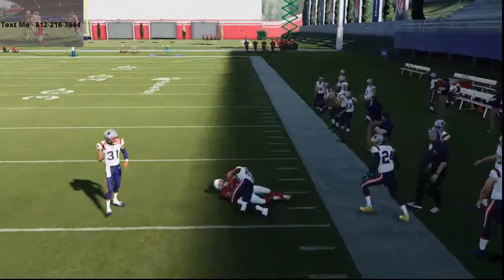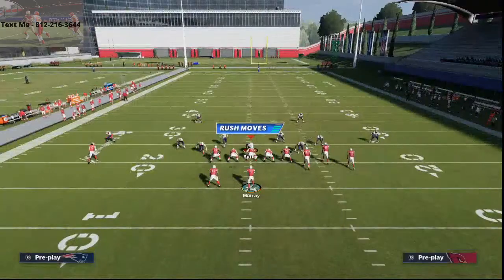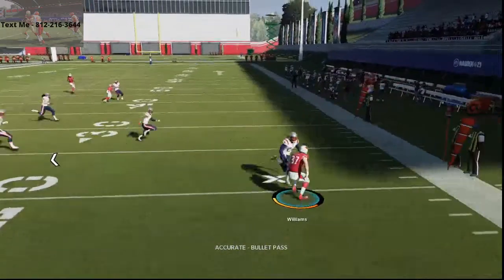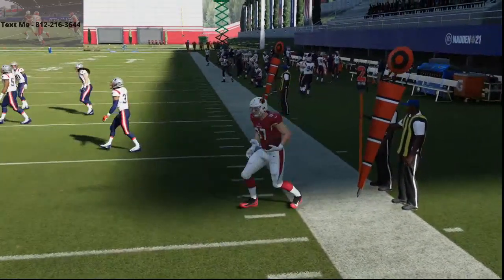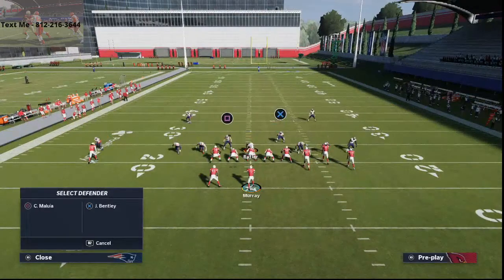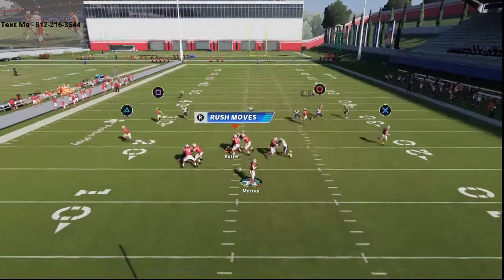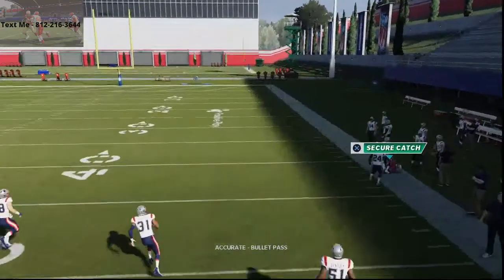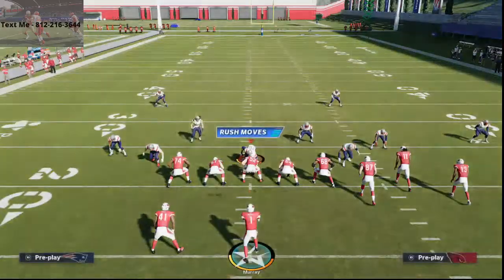That is how you destroy Cover 2 in Madden 21. And obviously if I wanted to, I can destroy this right here. What I like about this is it allows me to beat Cover 2 or Cover 3 Mabel. So if they're running Mabel on that right side, you see that simple Mabel concept with the purple and the Cloud — I'm still able to absolutely torch it over the top. So that to me is the best Cover 2 beater in the game, most consistent Cover 2 beater that you're going to find.